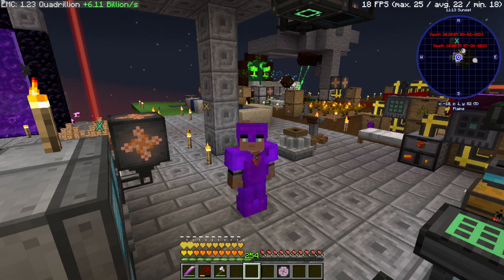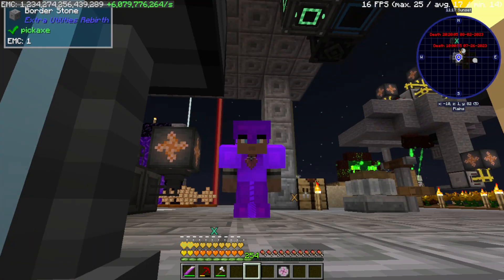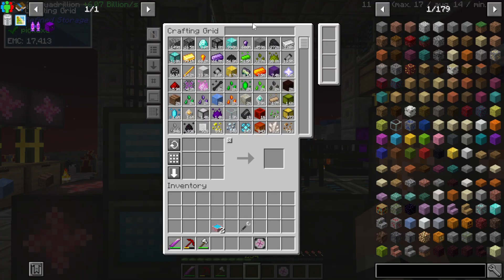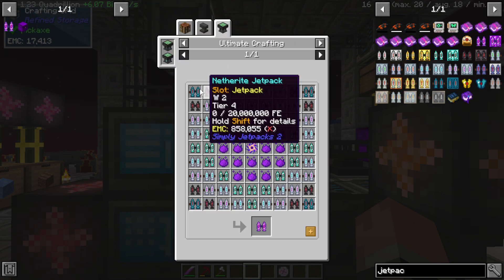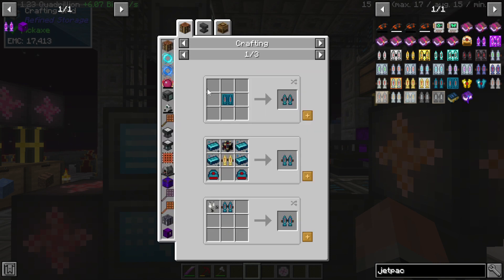Hello everyone, and welcome back to the final episode of Mystical Block. Today we're going to work on jetpacks. We are going to need quite a few of these, because the Creative Jetpack is going to want Resonant, Netherite, Ultimate, Elite, and Diamond.